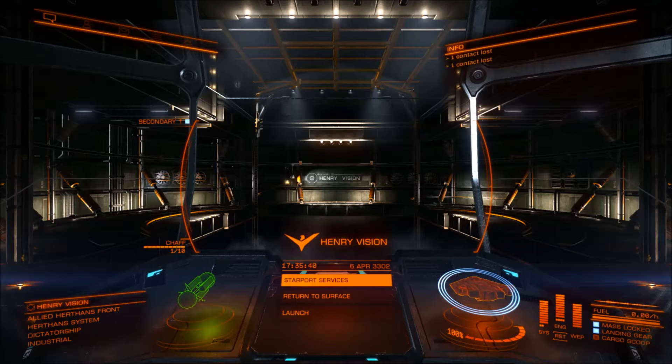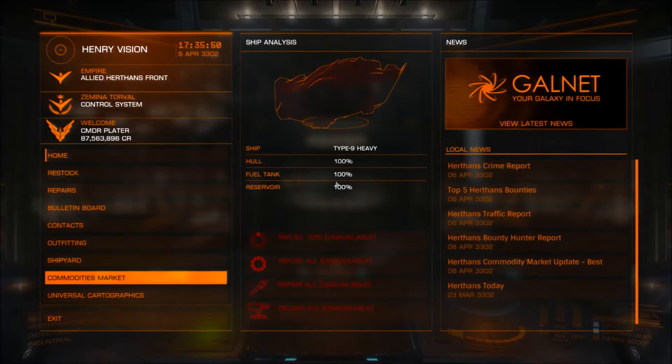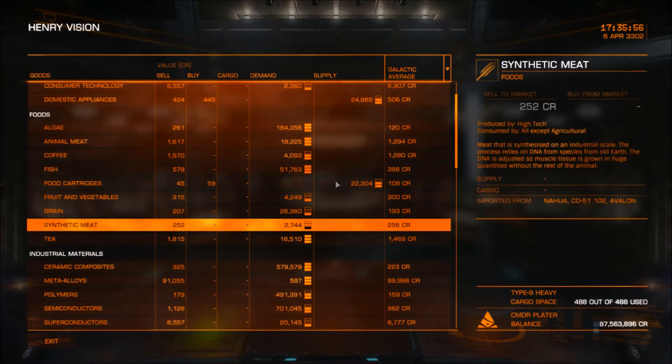Hello Commanders, Commander Plater here. I'm going to be sharing a trade route with you today. As you can see, we're starting off in Henry Vision in the Herthan system. I'm currently in a Type 9 Heavy. I've got 488 tons of cargo space. Our trade route consists of one jump only, and we're going to the Pandemonium system.